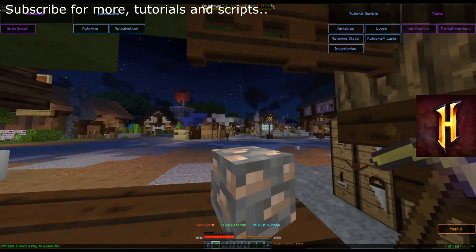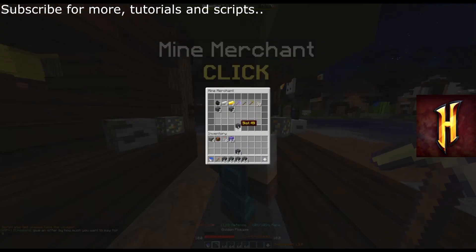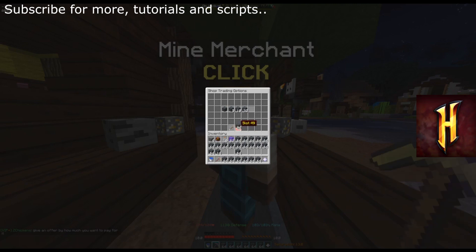So the idea is that you start the script first — there you go. Look at the mine merchant's hands, hands off keyboard, hands off mouse, just let it do its thing. The idea is that it goes into the mine, goes through its different options, and purchases cobblestone for you.